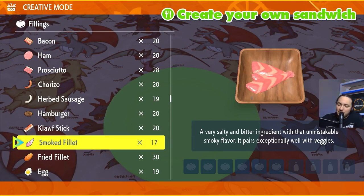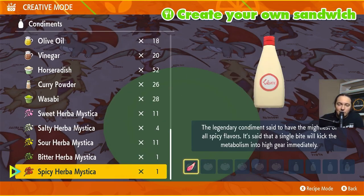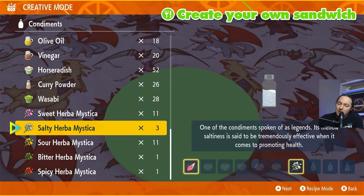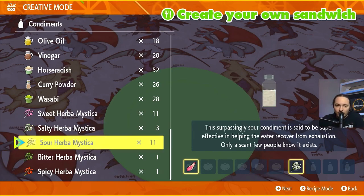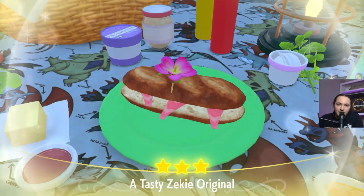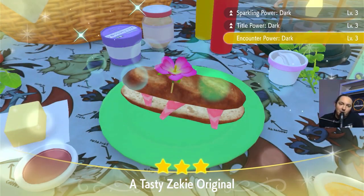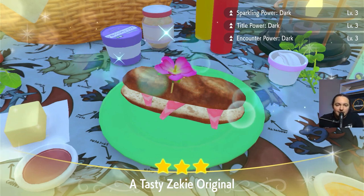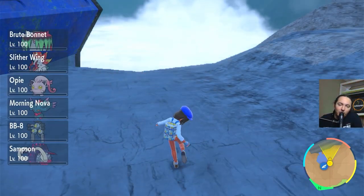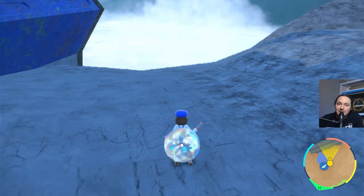We're going to choose a Smoked Filet and then a little bit of choice on the Herba Mystica — salty, and then you can choose a Sweet, a Spicy, or a Sour. We'll go with Sour. Another lovely looking sandwich, and this one is going to give us the Dark, Sparkling, and Encounter Power. Now we back out of our picnic, mount up on Koraidon, and jump off the cliff once again.